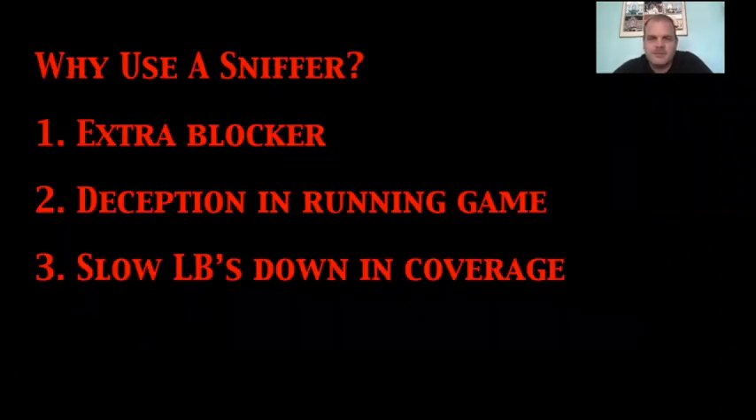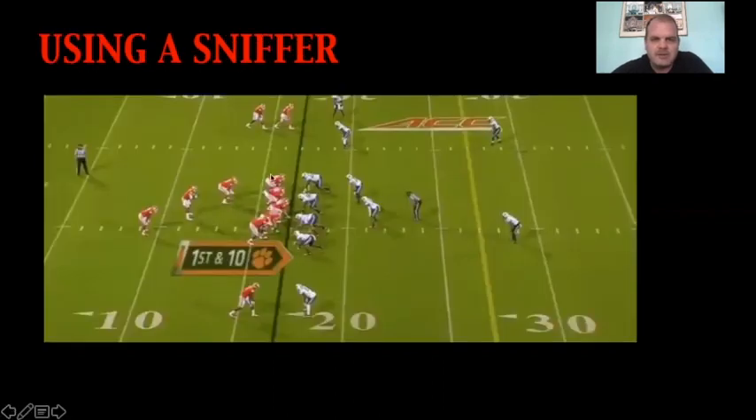Number one, it's an extra blocker in the box. Clemson actually has six on six right here. A lot of teams will stay too high against your sniffer, especially if you have a vertical threat in the passing game. If you have one on either side, you can really use that sniffer to get the extra blocker. Even if you are seeing a one-high cover-three team, you're still getting that extra blocker in the box. You might not have an advantage, but you're gaining a plus one.